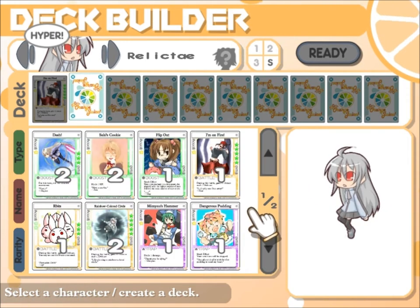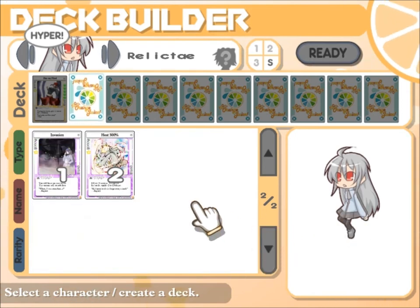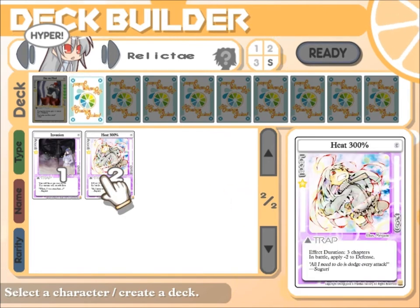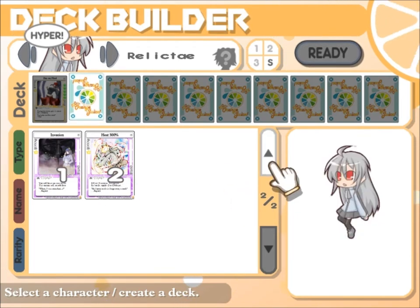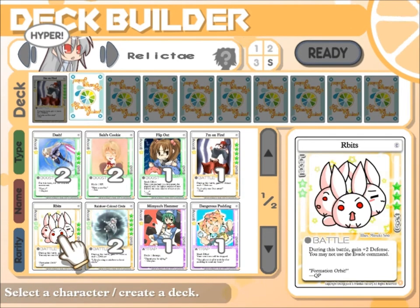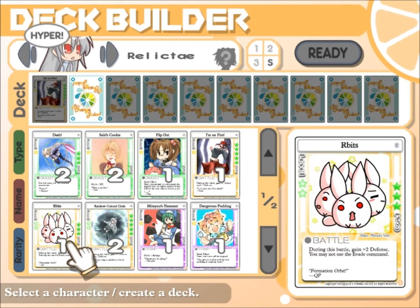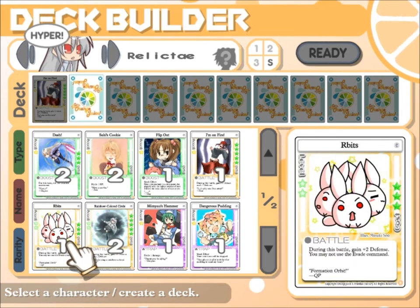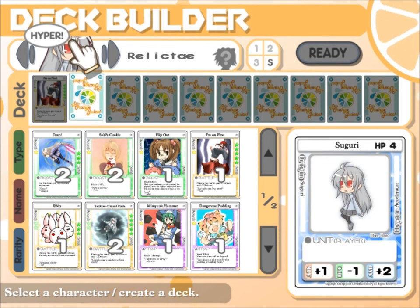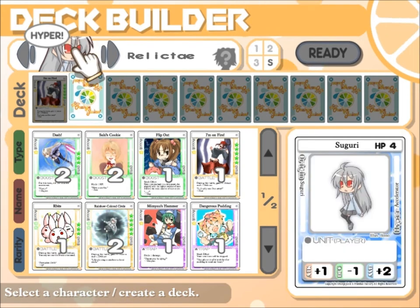You usually want to pick cards that are more beneficial to you than anyone else, so you'll be looking at cards thinking about what will help your style of play more than anyone else's. But in the beginning, you pretty much only have a few cards to choose from, and a lot of them are going to be helpful to everyone. Arbitz, for instance, is a plus two to defense — not actually useful to me in the least, because Seguri is all about evasion. She comes from Bullet Hell-styled games, if I remember correctly.